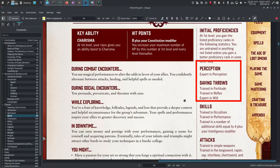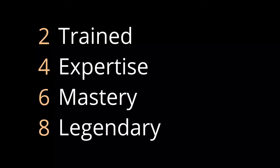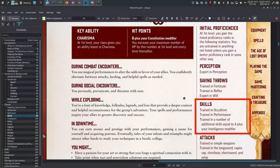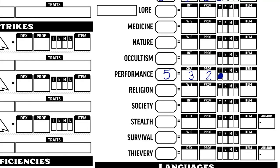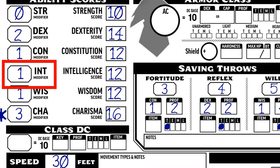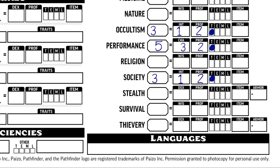Classes also provide a bunch of proficiency bonuses. I'll mark Perception as E, and add T for Fortitude and Reflex, E for Will Saves. Remember, that's +2 for Trained and +4 for Expert. Bards get training in Occultism, but I already have that from my Fortune Teller background. At first level, and only at first level, you get to pick another skill when something gets duplicated — so I'll take Arcana. I'll put T for Performance, and then I get to take 5 skills total — 4 plus my Intelligence modifier — so I'll take Diplomacy, Deception, Society, and Thievery.